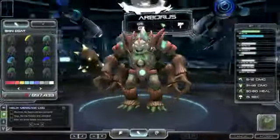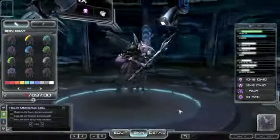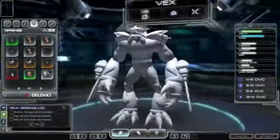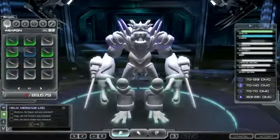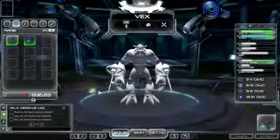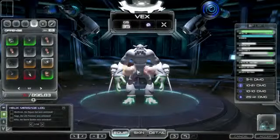The hero editor is a powerful tool to upgrade and fully customize the many heroes you can collect. On the left-hand side of the hero editor is the parts display. They are categorized into the following: weapon, hand, foot, offense, defense, and utility. You can have up to one part applied to your creature for each one of these categories.